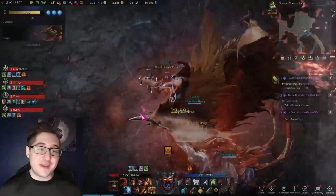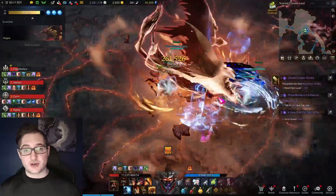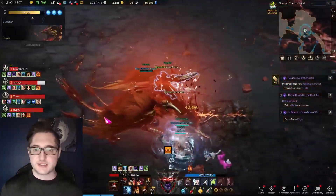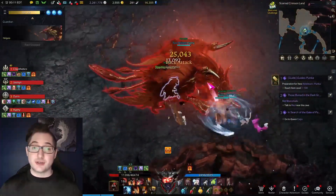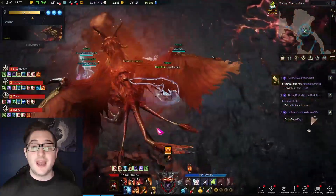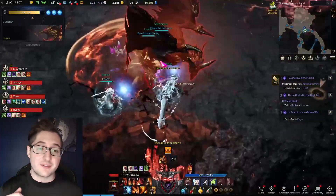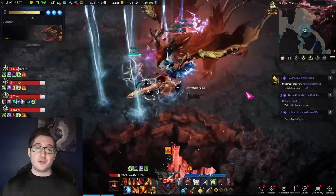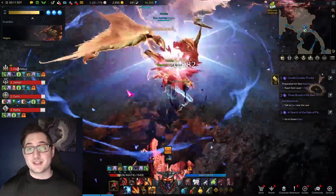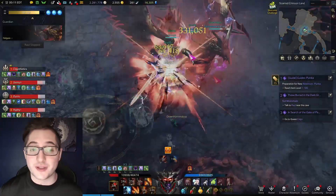Our second boss is Helgaia and she's probably one of my favorite looking bosses in the entire game. Her only big mechanic is when she leans down and tries to charge up — all you have to do is use stagger skills to break her out of it so she doesn't light on fire and do more damage. I basically neutralized it solo with Strike Blade and Hellblade. Her safe spaces are behind her or whatever wing isn't lighting up. Just don't get caught in front of her — it's basically full W key.